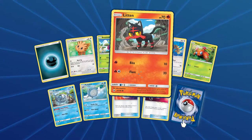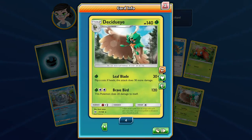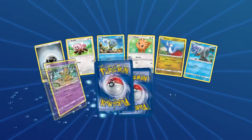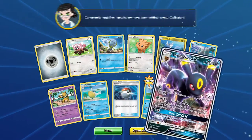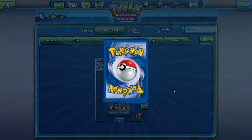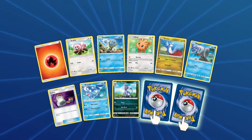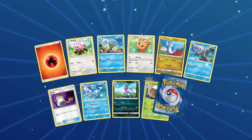I'm a huge Lillie fan — that was my choice for Sun and Moon. And we got another Decidueye. Poliwag Reverse Holo, and an Umbreon GX! Our first one of that. Very cool. I think we might be able to get all the regular GXs at the very least out of this box opening.